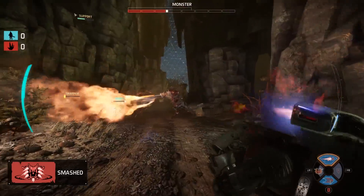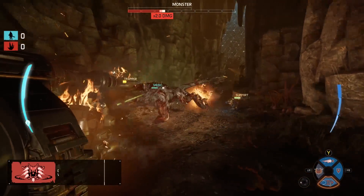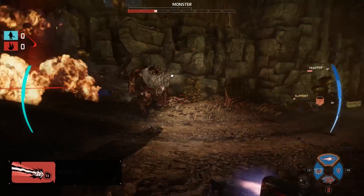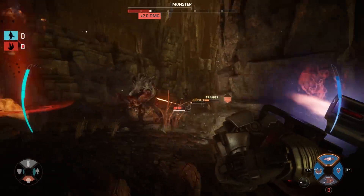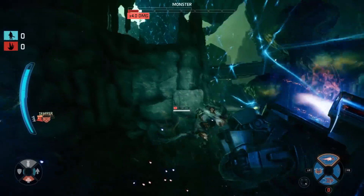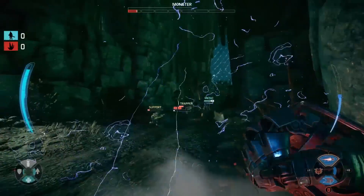Let's talk about that Plasma Lance. Each successful strike adds another times-one multiplier — one times, two times, three times, potentially four times damage at the cap. But it is worth noting that getting damaged as Lennox will reset the multiplier. A miss will reset the multiplier, and not hitting again within the time window also resets the multiplier.